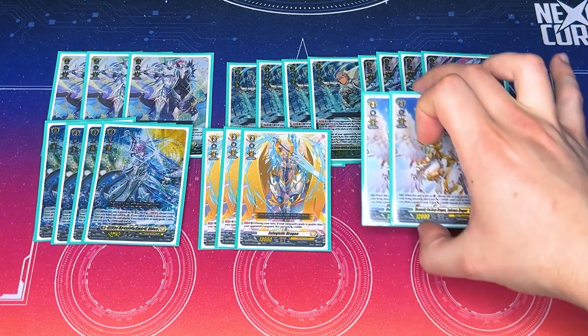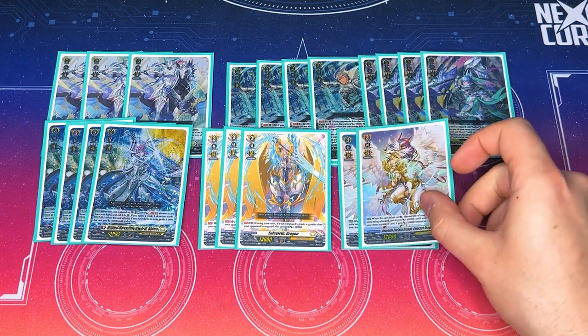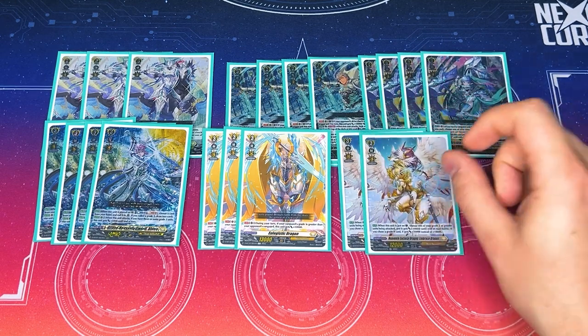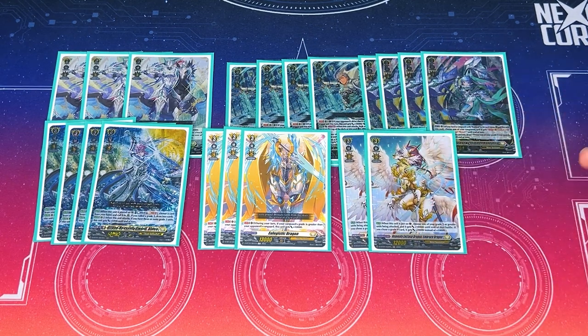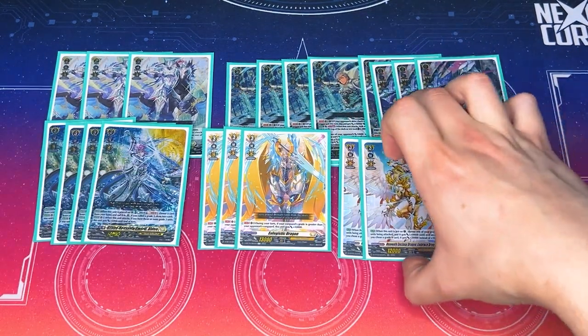Running two copies of Embrace Dragon. This is just for additional shield — I like the card because it doesn't hurt to be able to guard with additional cards from your hand. Also when you're at grade 4, this gives 20k power, so it's still a really good defensive card. I want to work with it at two, and it's a grade 3, so you can reveal it for four in Rooks's effect.